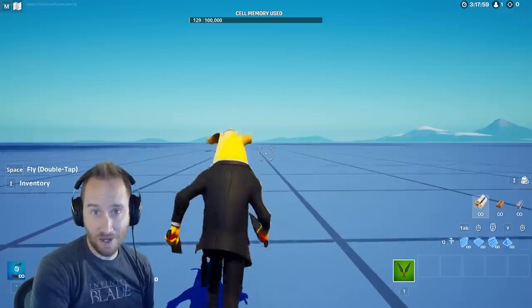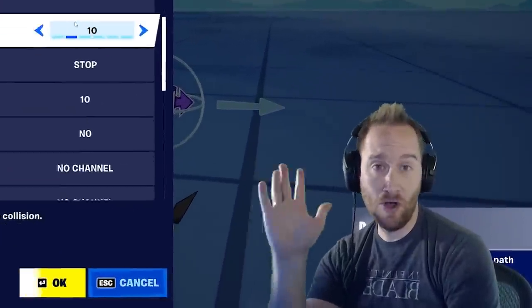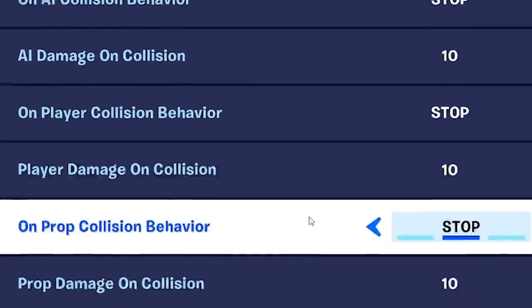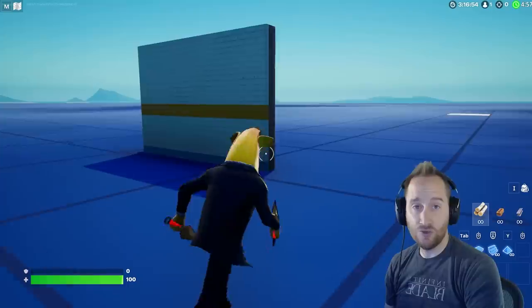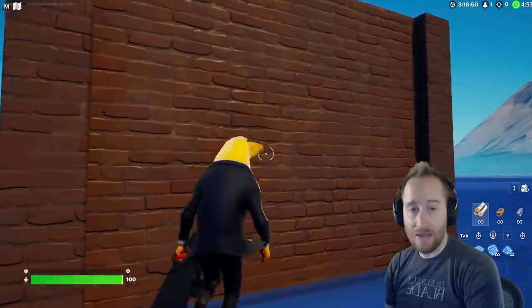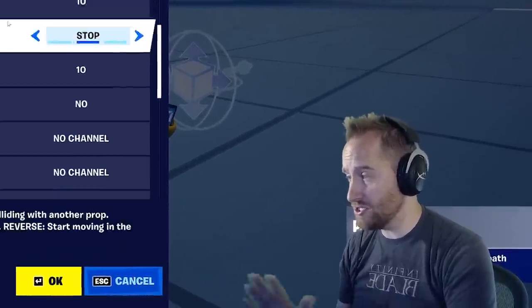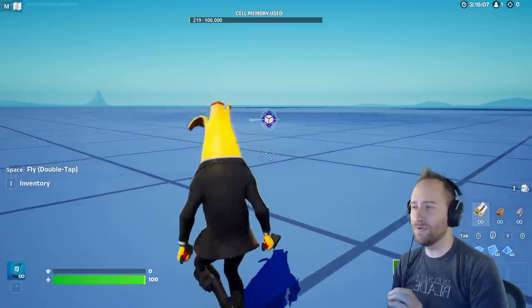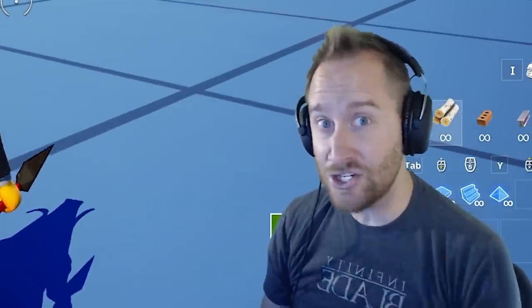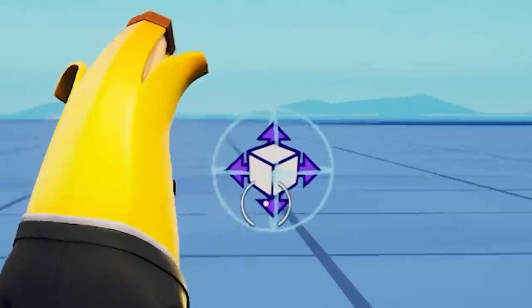They also messed up with the prop mover. This is a big whoopsie from Epic — you can't change the distance of it anymore. The prop mover still technically works: if you start the game, the prop is gonna move 20 meters and then it stops, but you can't change the distance or the speed. I'm praying this is just a mistake and not an actual feature change, and hoping it was because they meant to add rotation and it accidentally removed the speed and distance settings. Epic, fix this now!